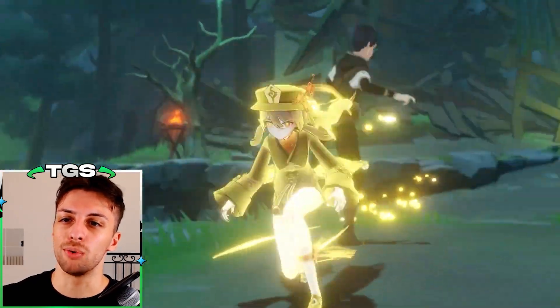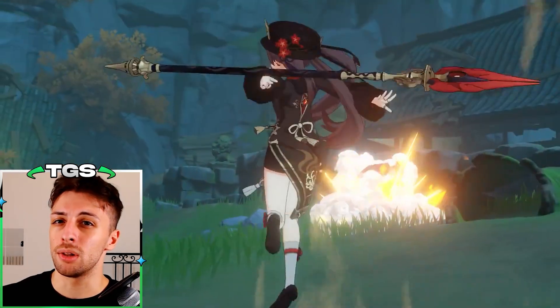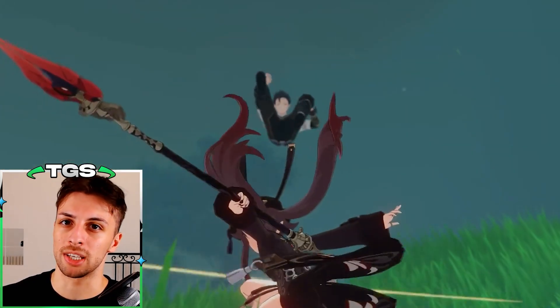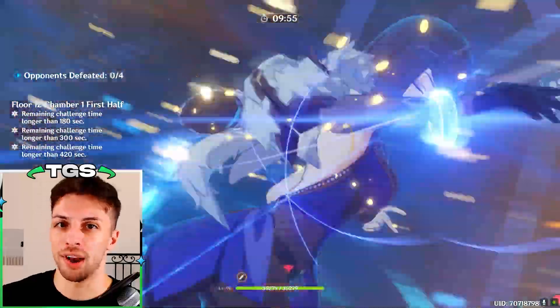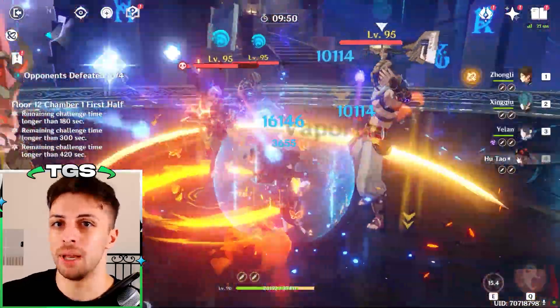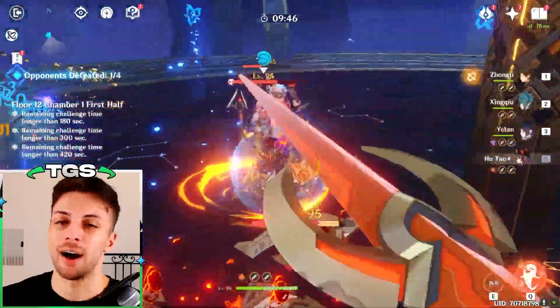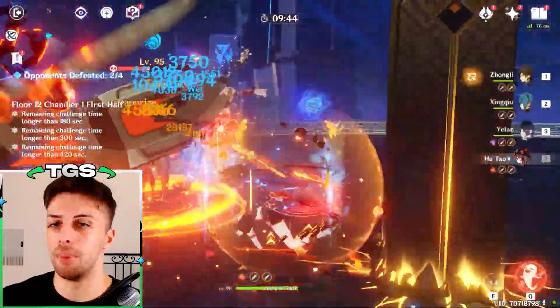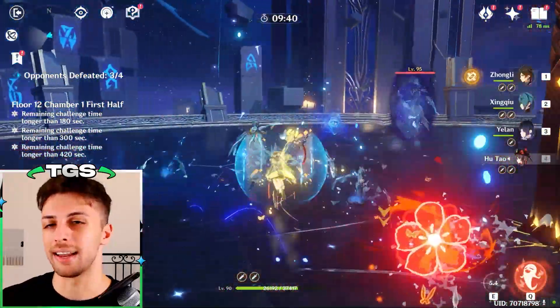Hello! Today we're talking about Hu Tao, a character that has been out for a long time, but is still a bit hard for most people to grasp perfectly. This is a guide that will take for granted that you know how she works at a basic level, so I won't explain her abilities, but I will focus on her preferred teams, artifacts, weapons, and best way to invest in her, in a more analytical way.